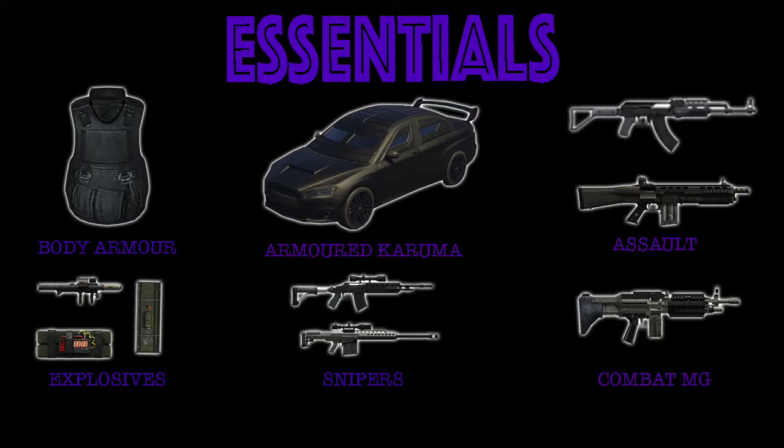The assault shotgun may be my favorite gun in the game — I'd probably rank it second overall. It has the best fire rate of all the shotguns, and it's great in missions. You can take out enemies that are close to you by camping around a corner and then spamming the trigger as they approach, thanks to its great fire rate.